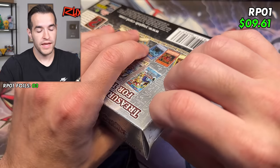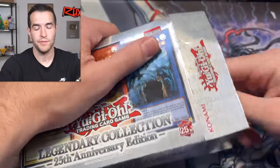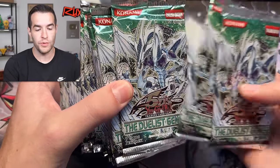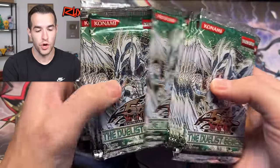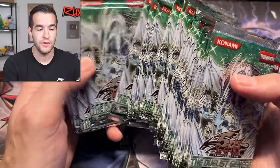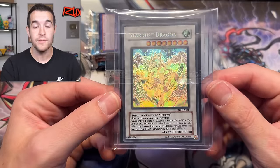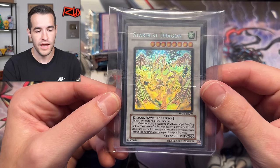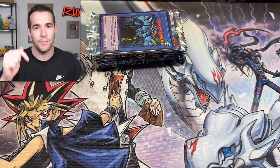Also want to remind you guys that tomorrow is the Whatnot stream opening 24 first edition Duelist Genesis. These 24 first edition packs will be sold live at auction on Whatnot. The first edition Ghost Rare Stardust Dragon, if you get a PSA 10, it was selling for like $26-27k, probably $20k or maybe even $15k now, but still really awesome. It's a 1-in-288 pull rate, but there's also the Ultimate Rare in there, which is really big. And we are giving away an unlimited Ghost Rare, which is one of the best looking Yu-Gi-Oh cards ever.